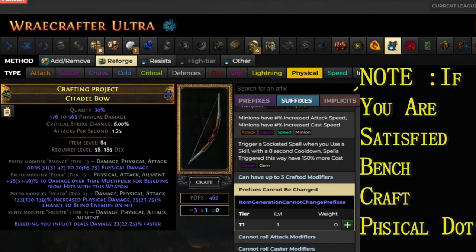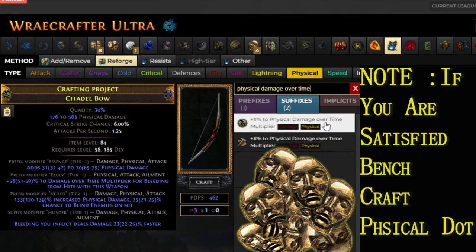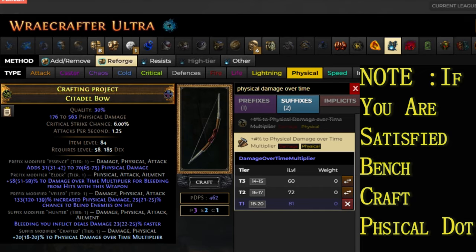Note: by the time you complete Step 9, you should have a decent enough weapon. Any further steps beyond this point are for min-maxing and will require a significant amount of currency. If you are satisfied with your craft up to this point, you can simply craft Physical Damage over Time Multiplier from the crafting bench and start using your weapon.